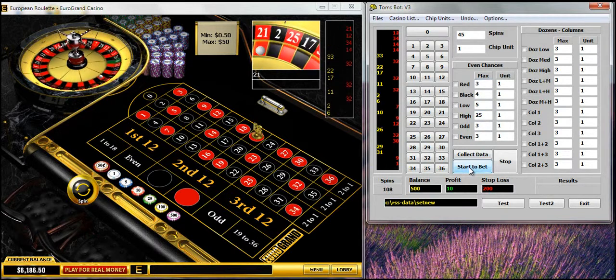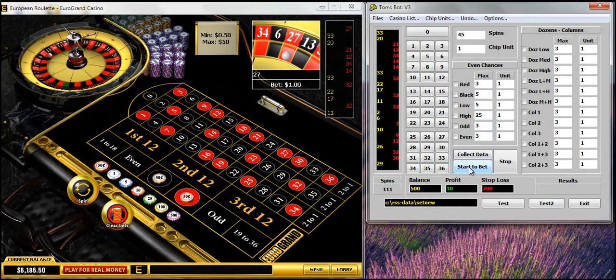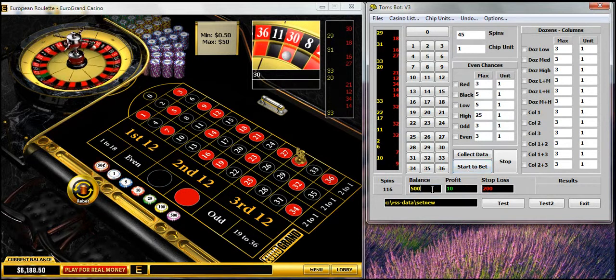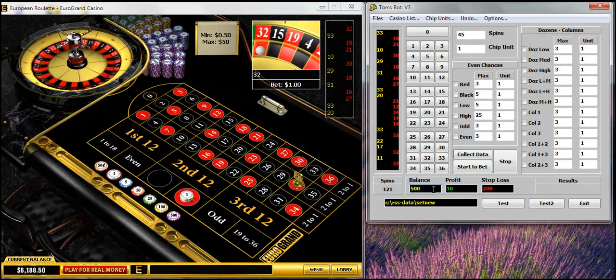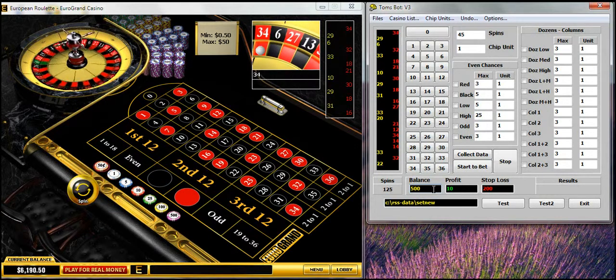Click on start to bet. You can see it's starting to bet on the table. I haven't quite fixed it up — I haven't put in balance yet, and there are a few other things I'm going to need to put in. But it seems to be working reasonably well.